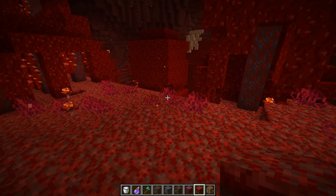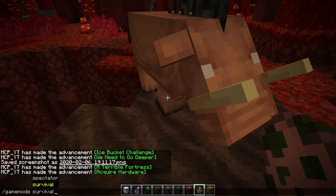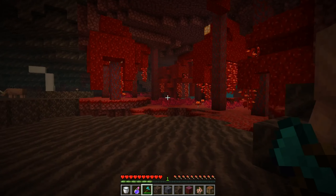And you all waited for it - the new piglin and the hoglin. If you're in survival and you punch them, they don't do anything - those are passive mobs so you can kill them without any resistance. You get some experience and rotten flesh. Not that interesting in terms of drops.